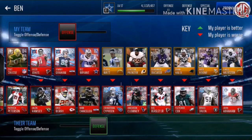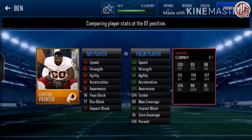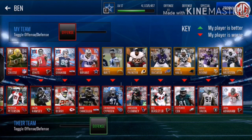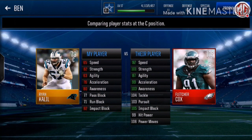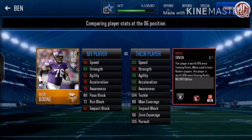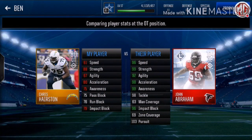Got 105 speed. Jadeveon Clowney — 107 impact block, 104, 101, 98, 93. Number 15 Vic Beasley Jr., 108 overall with 101 speed and 100 acceleration. Got 108 Fletcher — 101 strength, 103 awareness, 105 impact block, 101 speed. His cards look really good — 104 overall and he's got that new legend card.